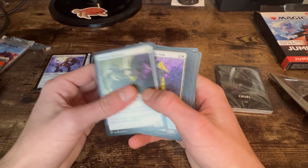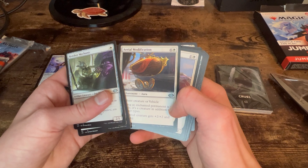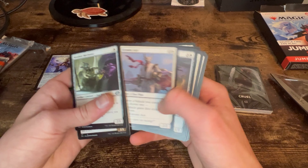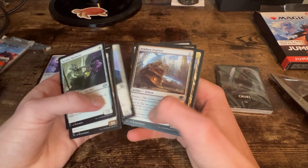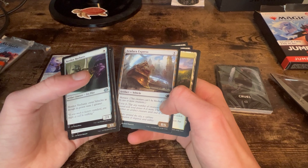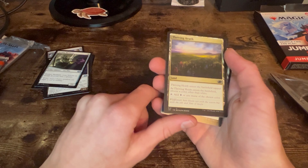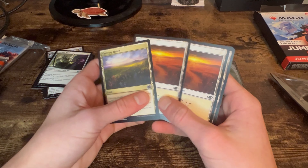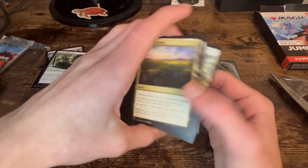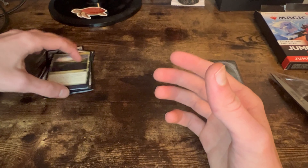Now we're onto the uncommons: Hotshot Mechanic, Imperial Recovery Unit, Aether Shield Artificer, Aerial Modification, Kitsune Ace, Sanctum Gargoyle, Built to Last, Caught in the Brights, Giant Ox, Aradara Express. We might be onto lands here — it's nice that they include a dual-color land option so you can synergize with both of your colors. These do come with lands, so you don't need to worry about lands. This is the only non-basic land and the rest are basic plains.